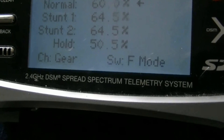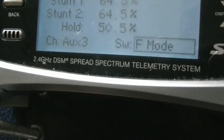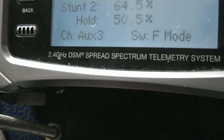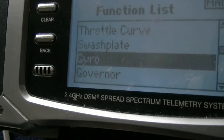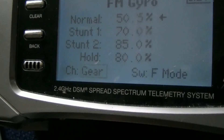See, I put governor mode on gear. Now I'll put it to Aux 3. And go back to my gyro channel now. And then you'll see my channel select now has a gear channel.